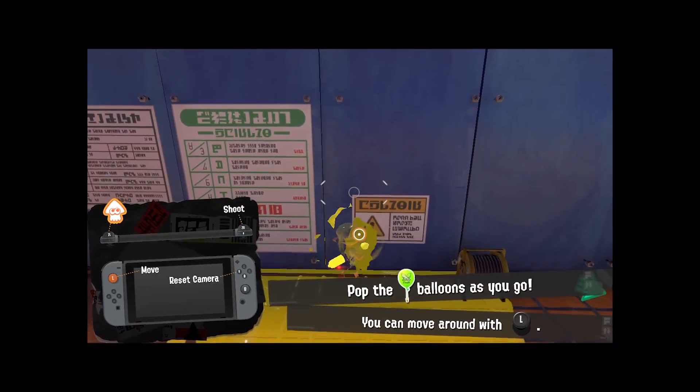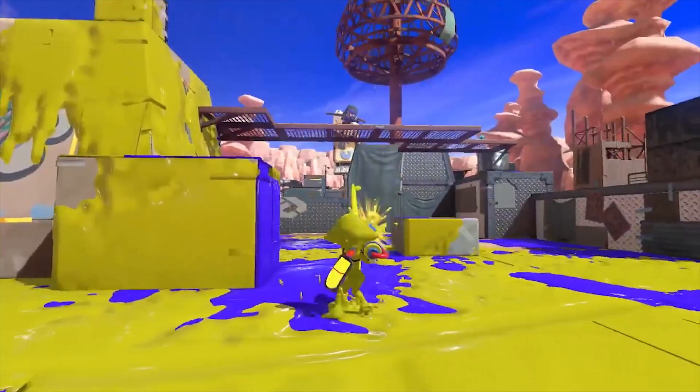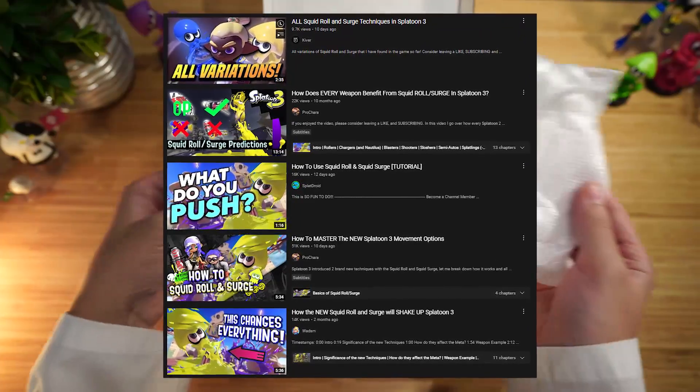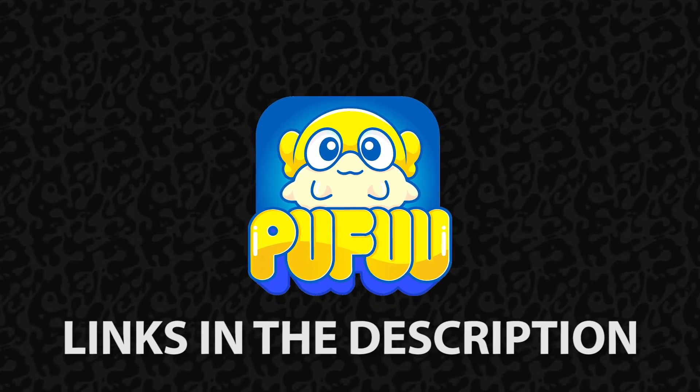Swiggle your swims, rotate your runs, and adjust your aim. For a more in-depth look at movement options and controls, check out these great videos by other fellow Splattubers. I'll leave their links in the description below.